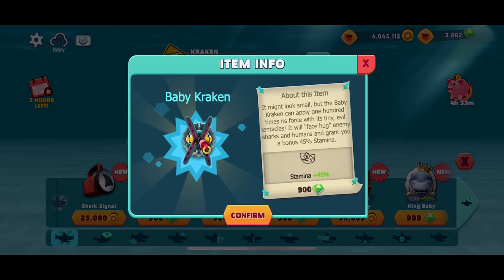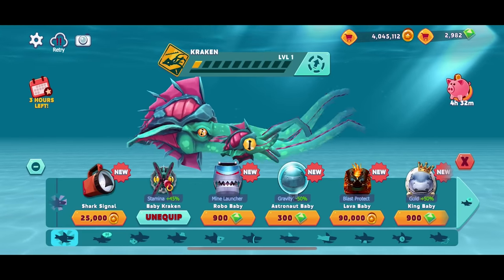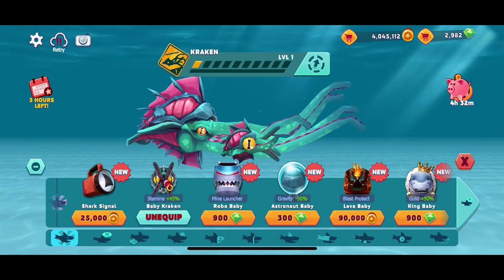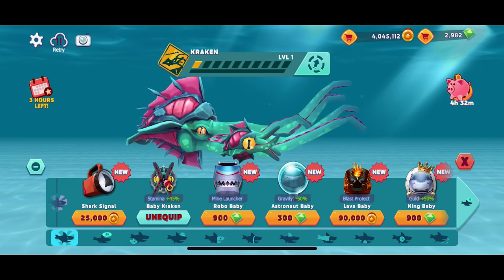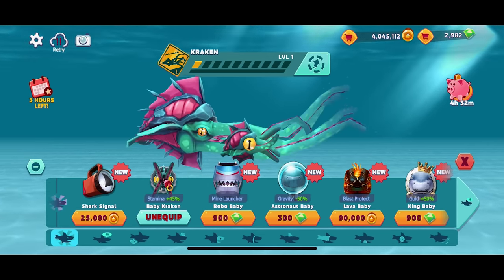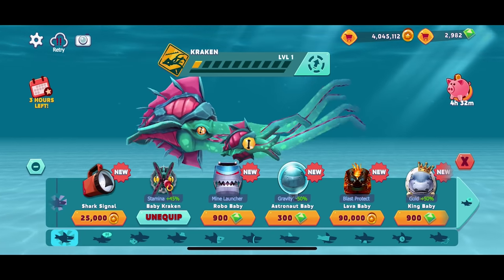There's a baby kraken! Another 900 gems. It might look small, but the baby kraken can apply 100 times its force with its tiny evil tentacles. It will face-hog enemy sharks and humans and grant a bonus 45% stamina. Maybe this is a bad idea - I'm going for it! We got a giant kraken and a baby kraken. That looks amazing, and it only costs 1800 gems total.